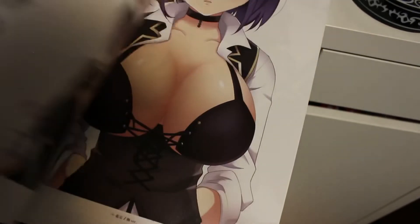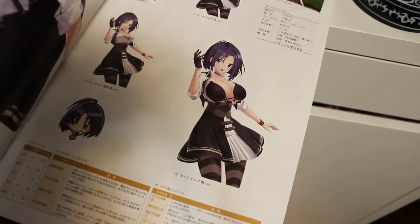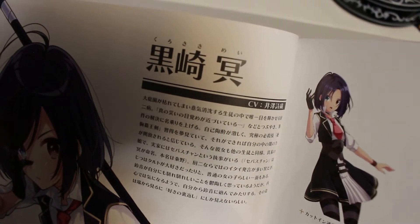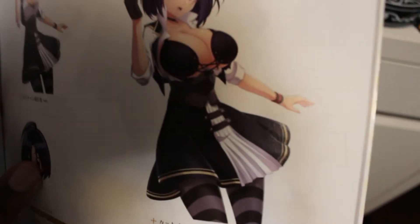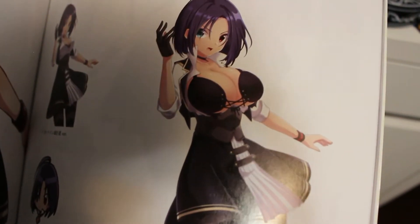Alright. I'm not gonna cover all 400 pages — just a quick look. And here's the next girl. Her name is Kurosaki Mei, or Mei Kurosaki. She looks really cool. There's her uniform, and her uniform's destroyed by her boobs too. She uses a scythe, and I think that's awesome.